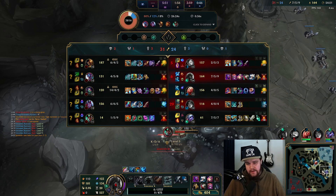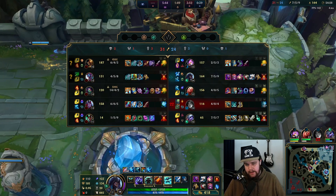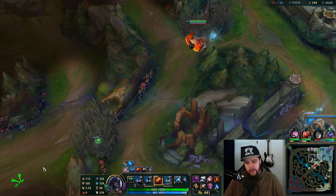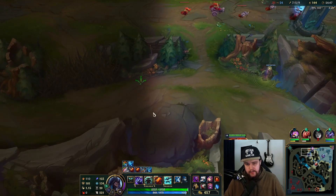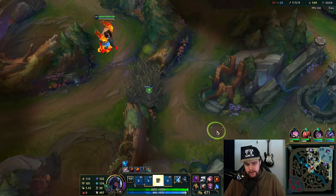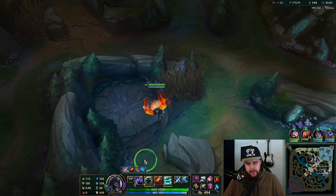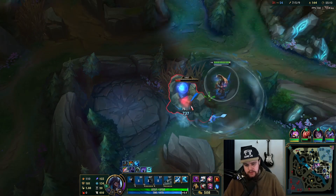Tristana is taking all my camps as well, which is disgusting — that costs me a lot of XP and gold, and she's building like an AD carry as the support on top of everything else. I've lost about 65 CS worth of jungle camps to this guy. I'm going to have to play this slower. I think all my camps are done — Tristana took both side camps and Trundle took my top side camps. Very painful.